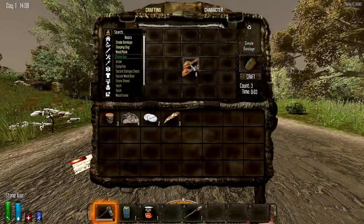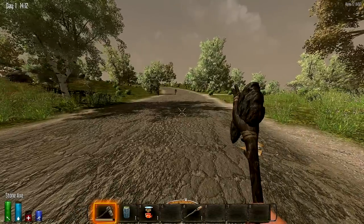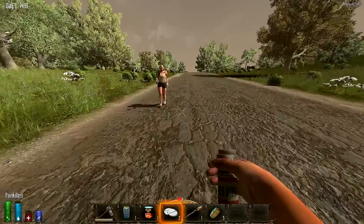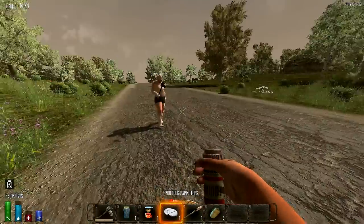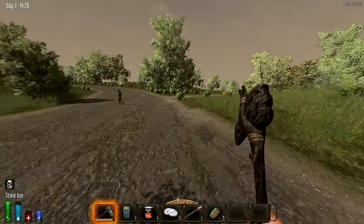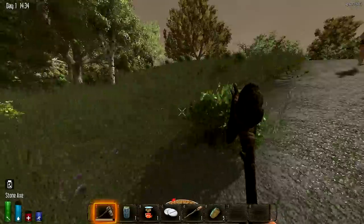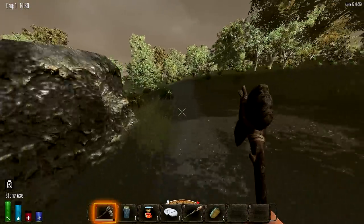I'm making some bandages because I had to use the one I had when that bear attacked. You're gonna make cloth first - cloth fragment - then with one cloth fragment you can make a bandage. They also added footpaths, which are kind of cool but noisy. And wait till you see the weather - they added some crazy weather.